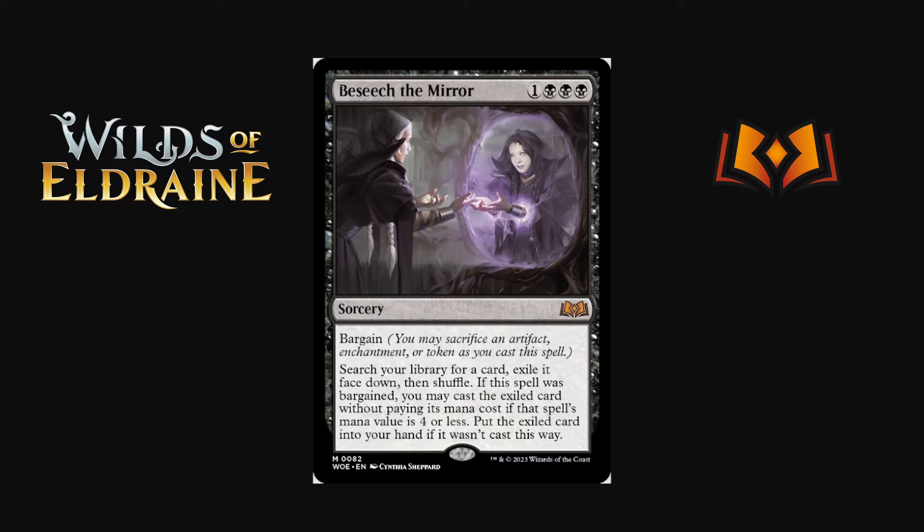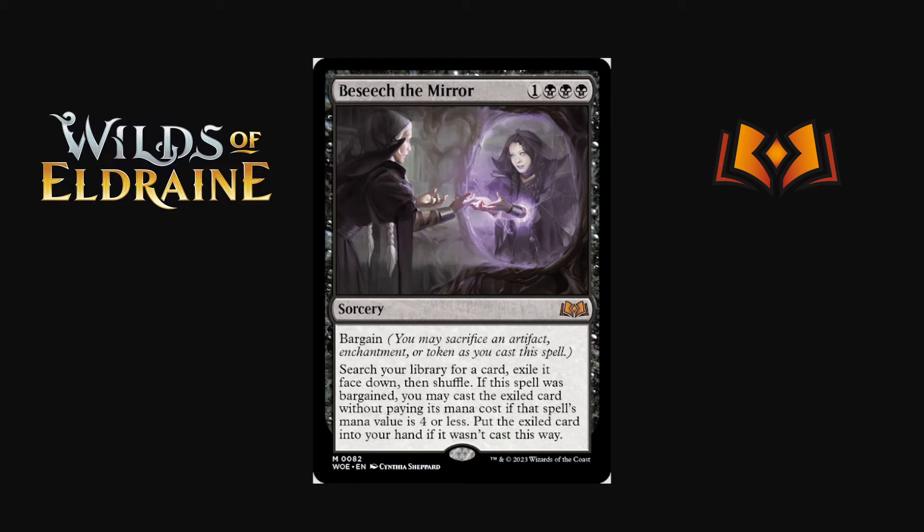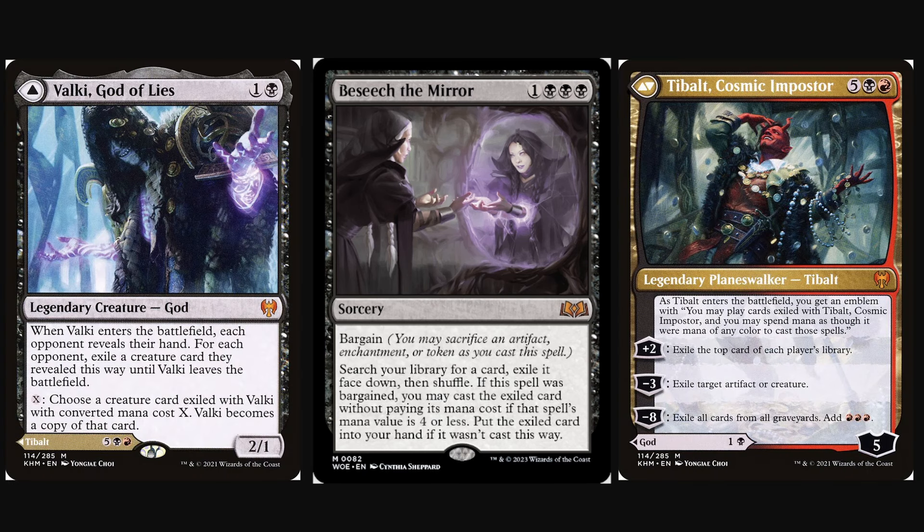Into black cards with Besiege the Mirror — one black-black-black sorcery with bargain. Search your library for a card and exile it face down, then shuffle. If the spell was bargained, you may cast the exile card without paying its mana cost if its mana value is four or less; otherwise put it into your hand. So it's a one-black-black-black tutor, or if you sacrifice an artifact, enchantment, or token you can cast something costing four or less for free. Really makes me miss Bring to Light in the format, but the toolbox tutor ability here is super powerful.